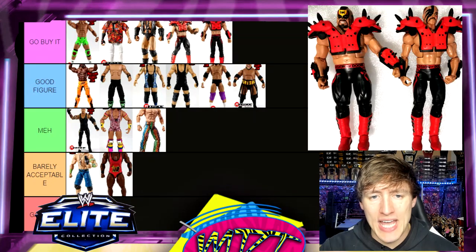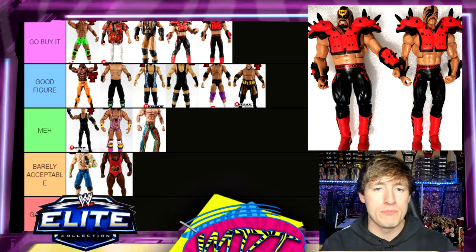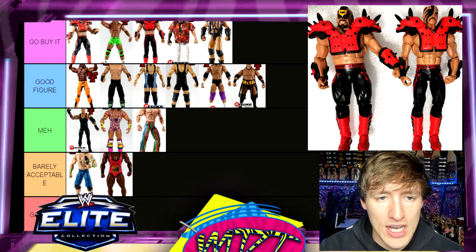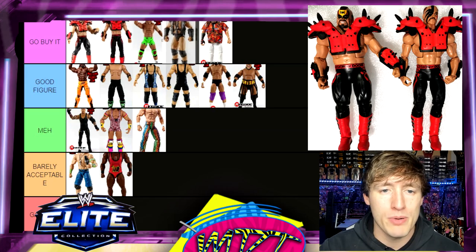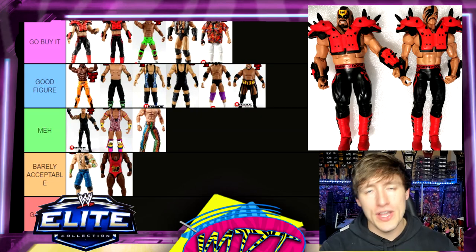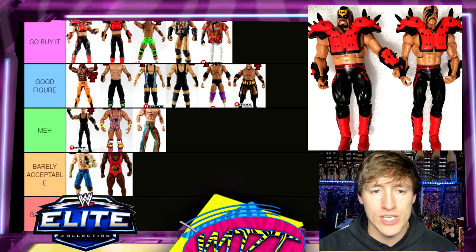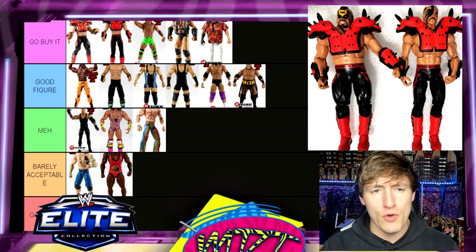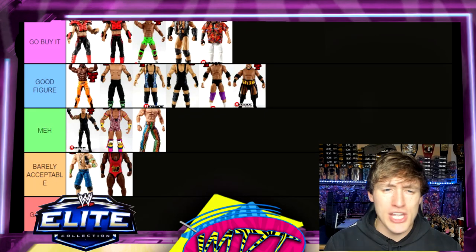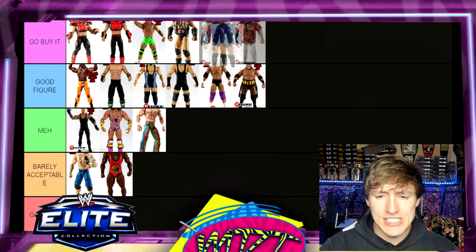We also have the Road Warriors — Animal and Hawk — and I'm putting both of them in Go Buy It. They're both highly detailed with great entrance gear, similar to Crush. I actually like them both better than Crush and better than Bray Wyatt. We've gotten them in Elite form on two separate occasions — the Legends versions and these ones here — and they both look really good on the shelf. Gotta have it.